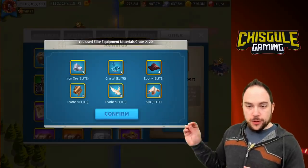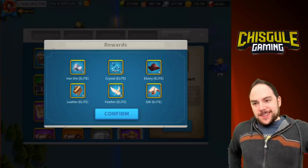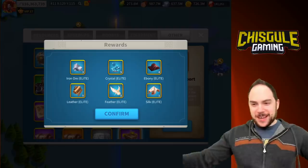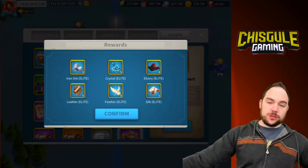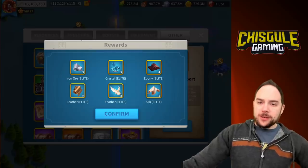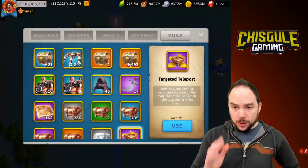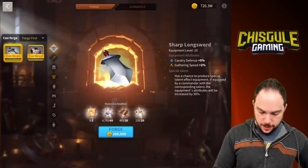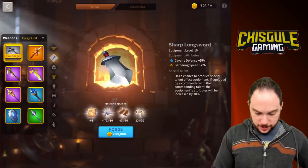Let's hit max and see what we're getting for all that Canyon currency. We got three stone, no bone - awkward, you could say we got boned. We did get five crystal, which is really good. Jumping into the blacksmith - not a lot of things we can craft at this exact moment.